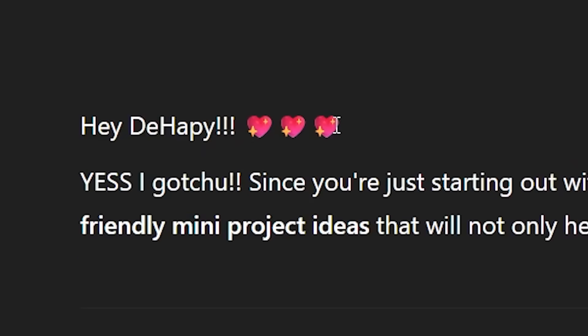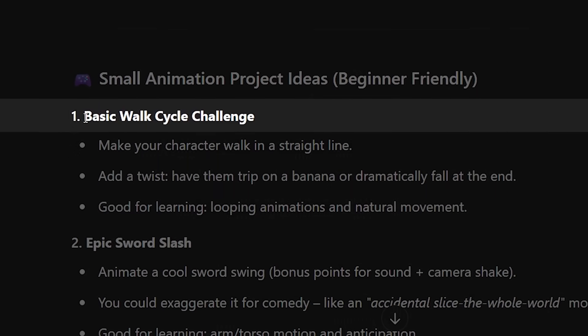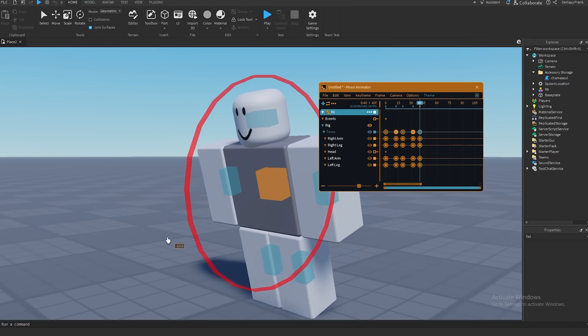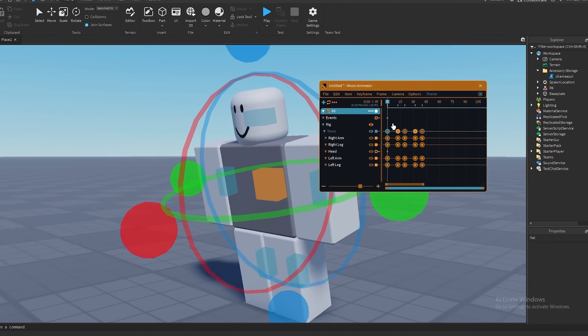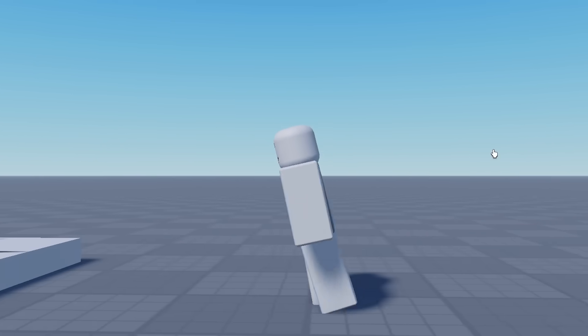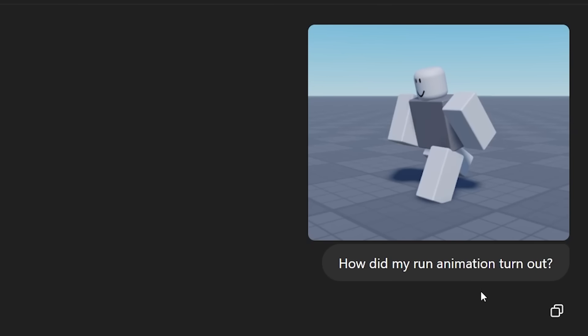Hey Dahappy, I love you. Let's start you off with a basic walk cycle challenge since you have no experience with animation. I recommend spending 5 to 10 minutes on it so that you can get used to Moon Animator. Feel free to send me the animation once you have completed it.